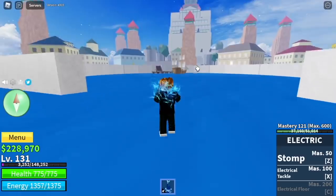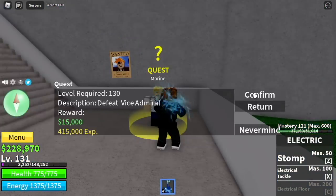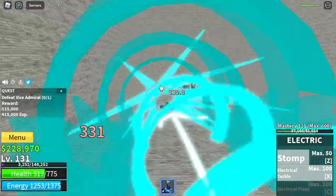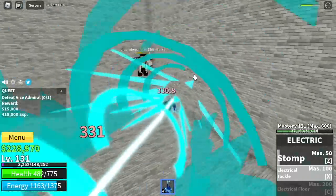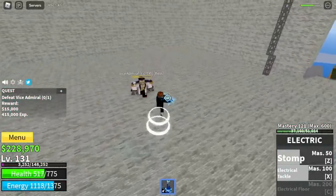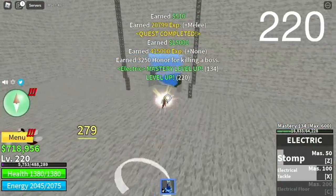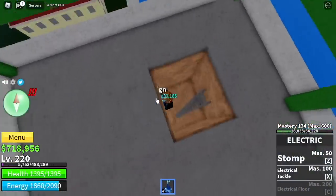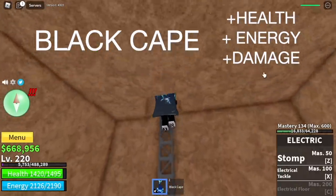Next island, the Marine Fortress. Bosses — the Vice Admiral. How do you defeat him? Really easy. Use your skills, and after that dodge to the side because he's going to use his own skill. You can use your left dash skills. We have lots of HP so it's okay to get hit. The goal here is level 220. And if you're lucky to get the coat, that's good. But if not, go here and buy the Black Cape — this increases your HP, energy, and damage.